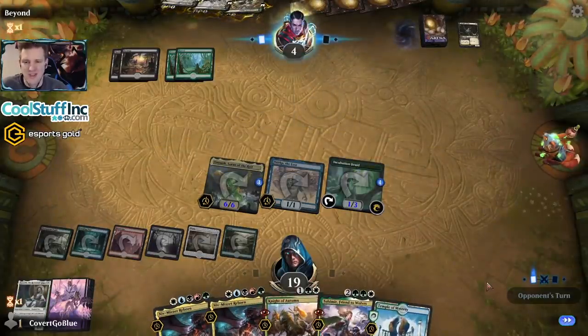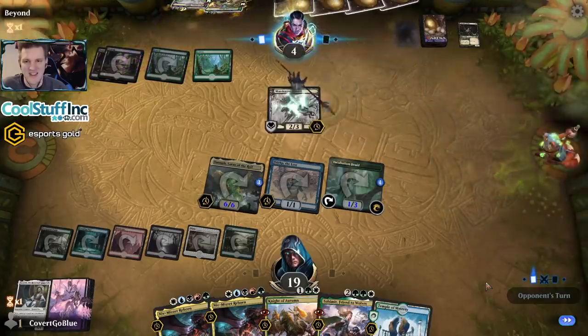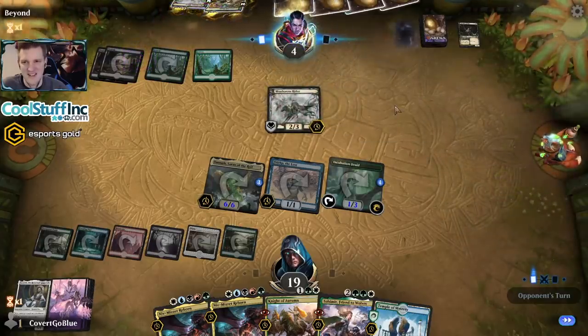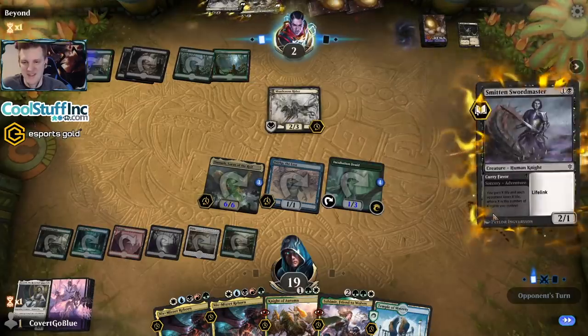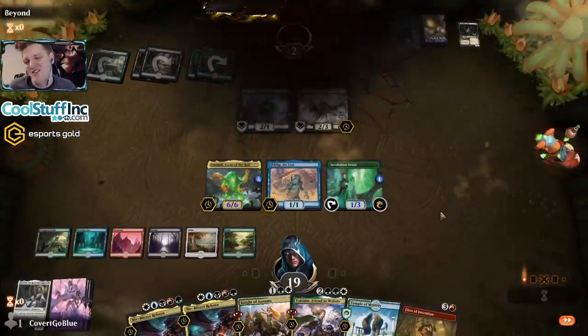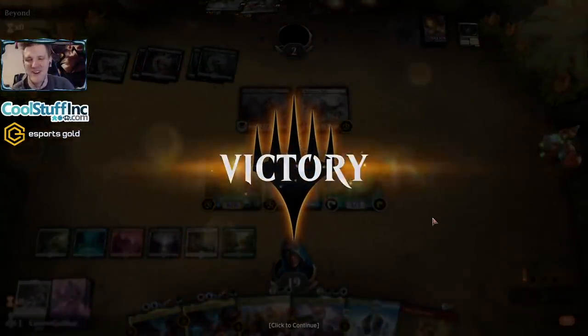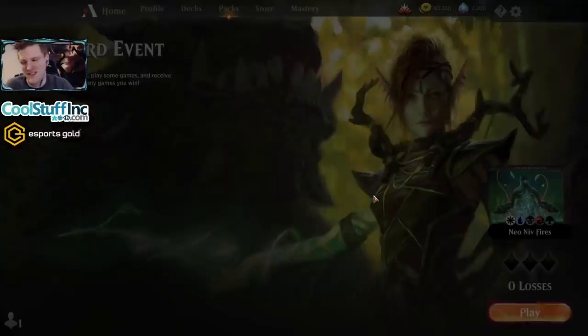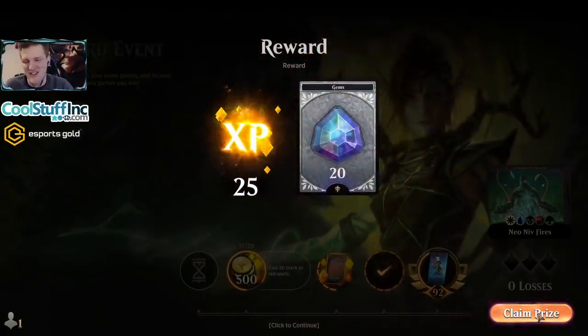Beautiful, gorgeous, lovely. Here comes things — the opponent falls to two. Smitten! And they're out of there. It was a bit of a train wreck of a game — the opponent decided just not to play for two turns, then barely made it back for the scoop and played it out for reasons. Never give up, never surrender.